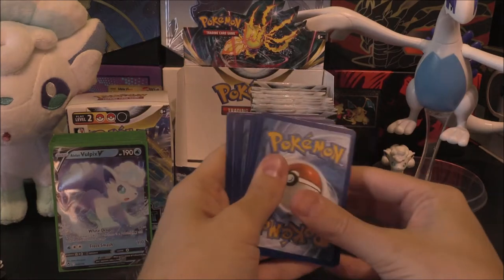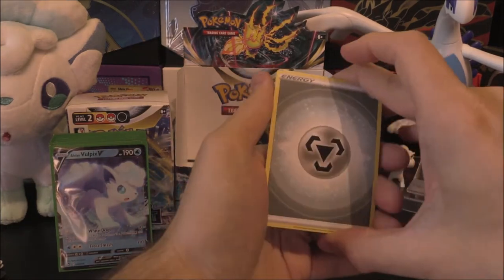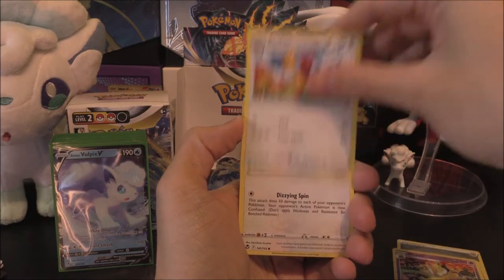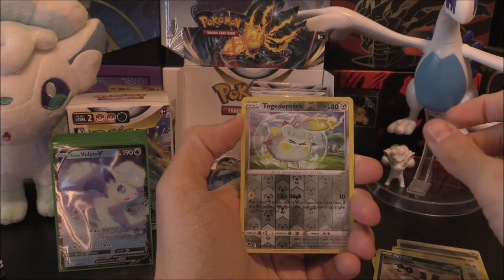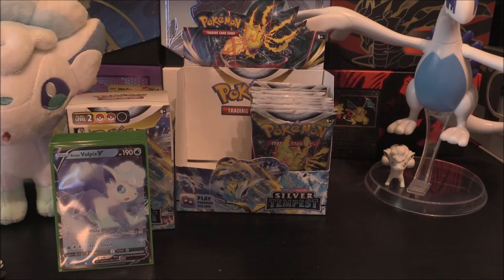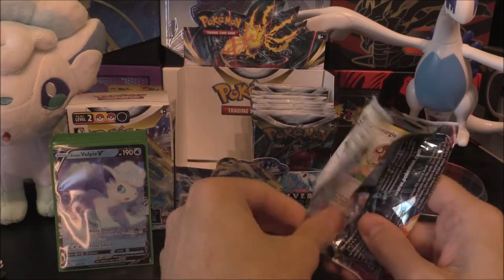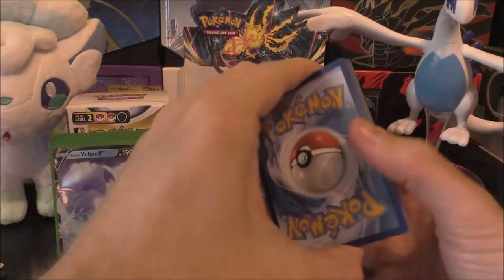I'm kind of feeling a bit of luck going to happen here - we're either going to go for a Gold, a Rainbow, or an Alt Art, I think. Claydol, Hypno, Arken, Spinda, Feebas, Noibat, Snorrent, Sandile, Togedemaru Reverse, and the Rare or Better of Hisuian Braviary again - the Bird. Still no Reggies though. Just doesn't make any sense.